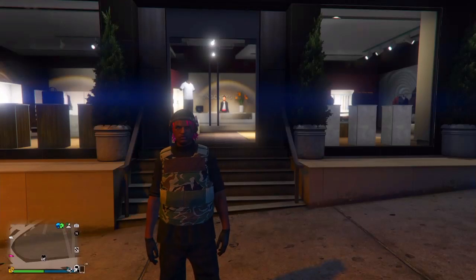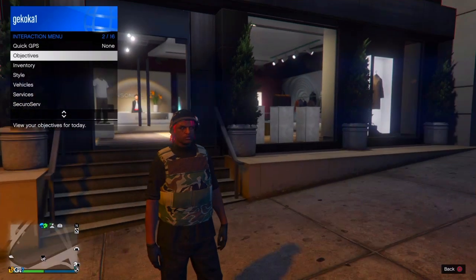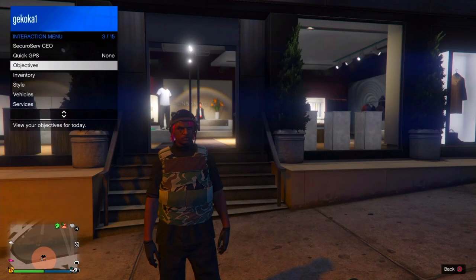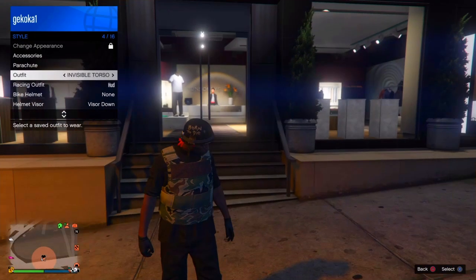Hey guys and welcome back to another video. In this video I'm going to show you how to get the black joggers in GTA 5 Online. First, scroll down to CEO and make sure you register as a CEO before doing this glitch.